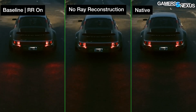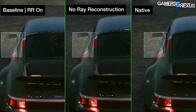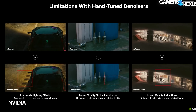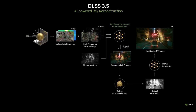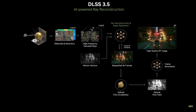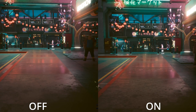Ray Reconstruction optimizes ray tracing by filling in areas of a scene that were not ray traced. It removes messy denoisers in place of AI trained neural network data. The results are actually quite surprising. In simpler words, the DLSS AI cores have been trained on countless images to recognize more realistic lighting scenarios in games at faster rates. In turn, this should boost frame rate and image quality simultaneously on games with ray tracing enabled.